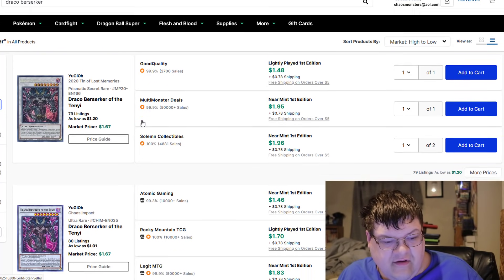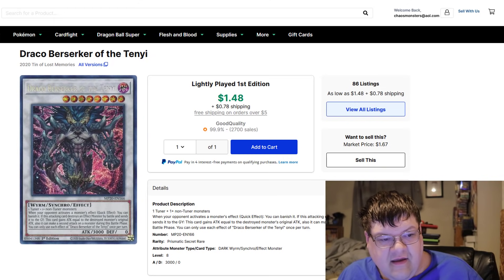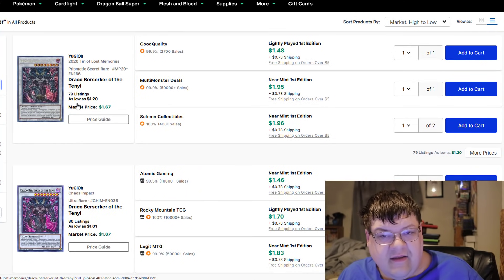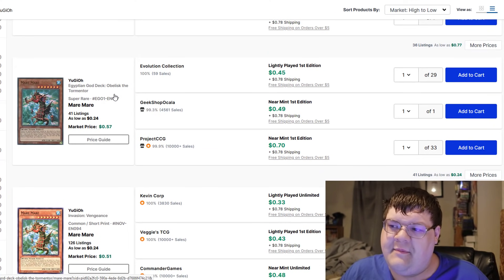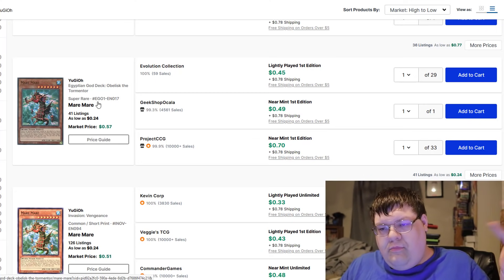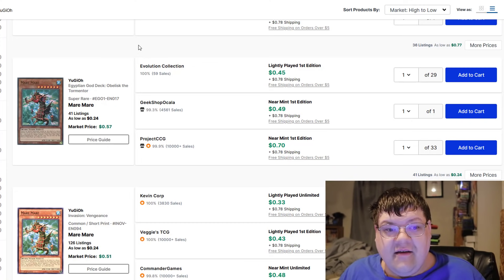Next up, if you want to play the Penny Stonkers, Draco Berserker of the Ten Yee might be something you want to keep an eye on. It is also another generic Synchro Monster with the negate status that you're really going to be looking for for this style of monster. Keep an eye on Draco Berserker. Mara Mara is also going to be another Penny Stonk — the Super Rare from the Egyptian God Structure Deck — depending on how the rest of the archetype builds up. You can go Yazzie into Mara Mara, do the Mara Mara shenanigans where you make all the tokens. It was one of the deadliest combo packages we've had in the game for going second — go into Mara Mara, start doing Synchro Combo and building that board.